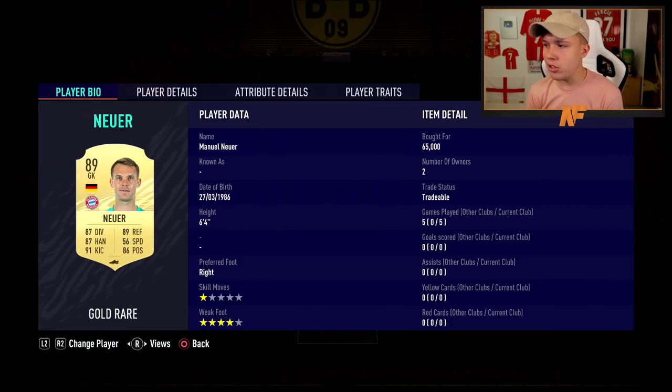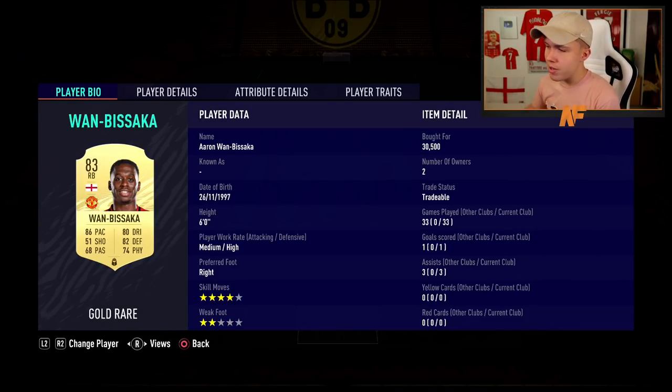Starting off with my goalkeeper of choice — I've gone with Manuel Neuer. He's in there because he works for chemistry and he's not bad. Keeper's a keeper in this game, so Neuer is my choice in goal, costing around 65,000 coins.